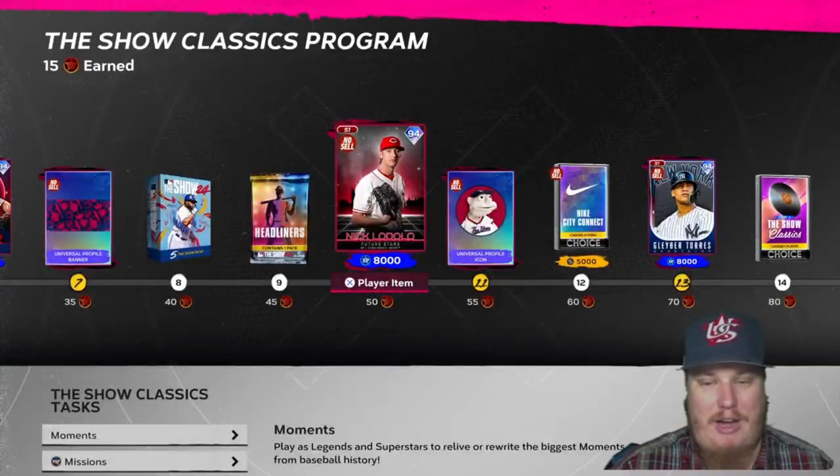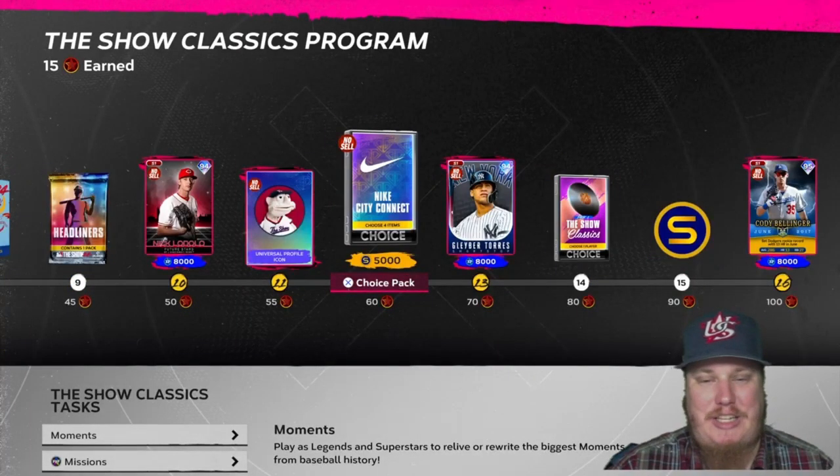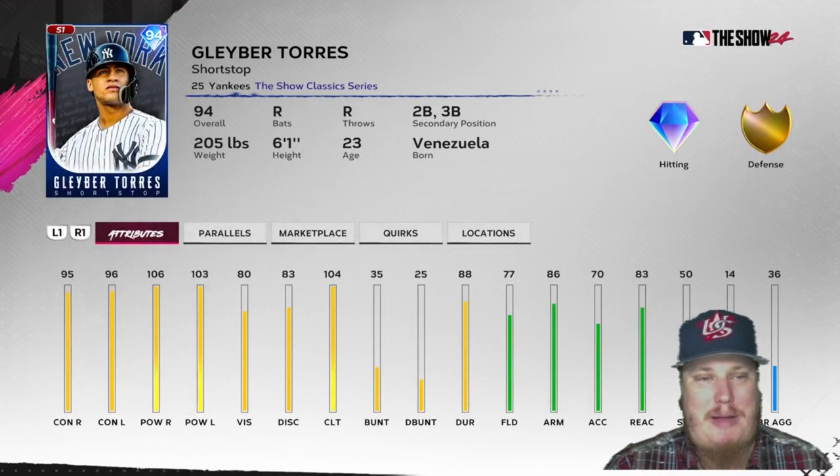We've got the universal profile icon and city connect uniform packs. This city connect uniform pack is going to let you choose four city connect uniforms — all you've got to do is get to 60 stars in this program. At 70 stars you're earning Gleyber Torres, the Yankees shortstop.